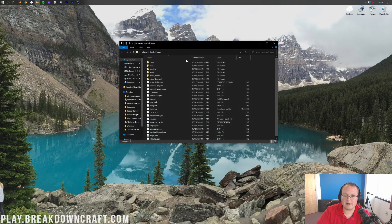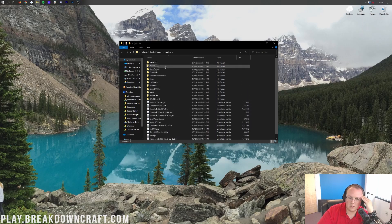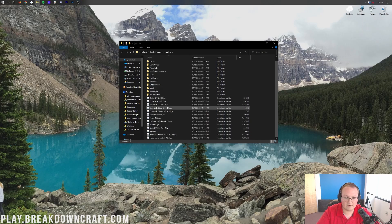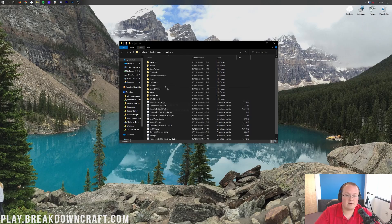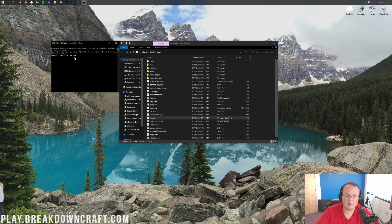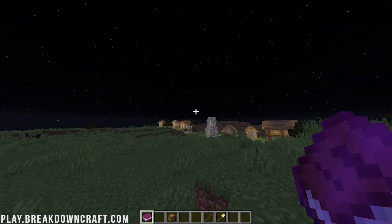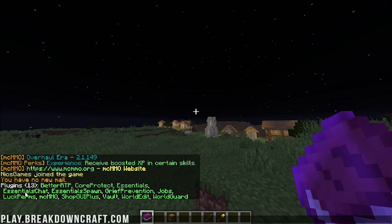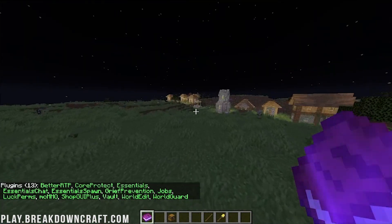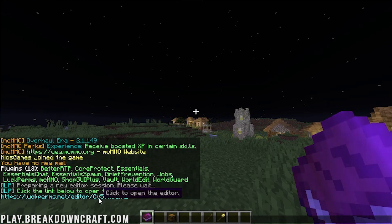Now we can see all of these plugins installed on the server - all 13 are installed and working. The one thing you're going to want to do is set up permissions for these plugins. While we have an in-depth tutorial on LuckPerms, you can do LP editor in game and get a link to that online editor. I'm going to copy it to the clipboard and paste it into our browser - here you can see all the permissions you can set up, all the groups, and you can add new groups. So for example we could go ahead and do an owner group right like so.